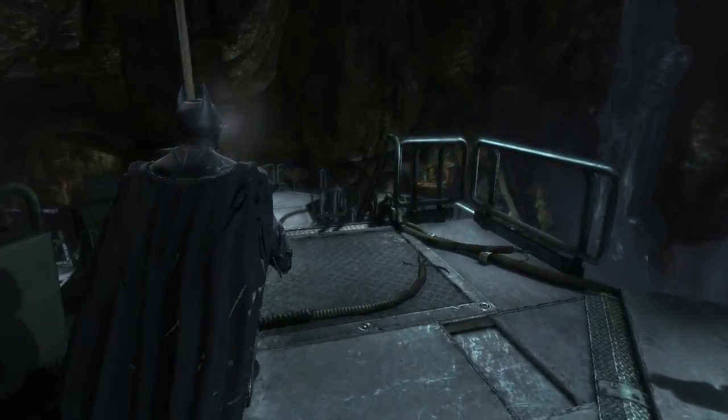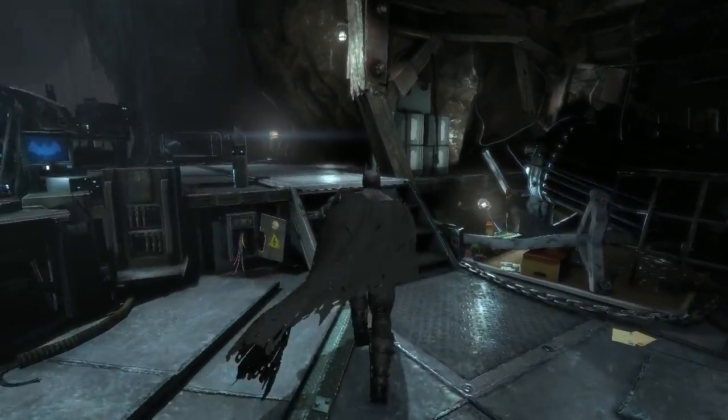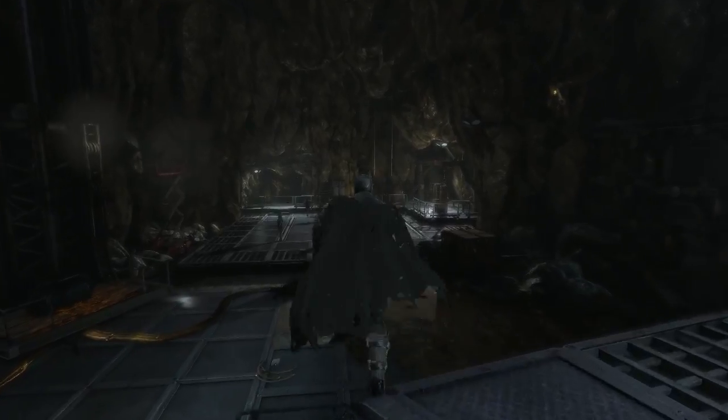Hey, how's it going everyone? It's Tuesday Carl and now we're going to do the Deathstroke challenge map. So once you're in the Batcave, it's the Batcomputer here. You can go around here and go to the combat training and glide down.